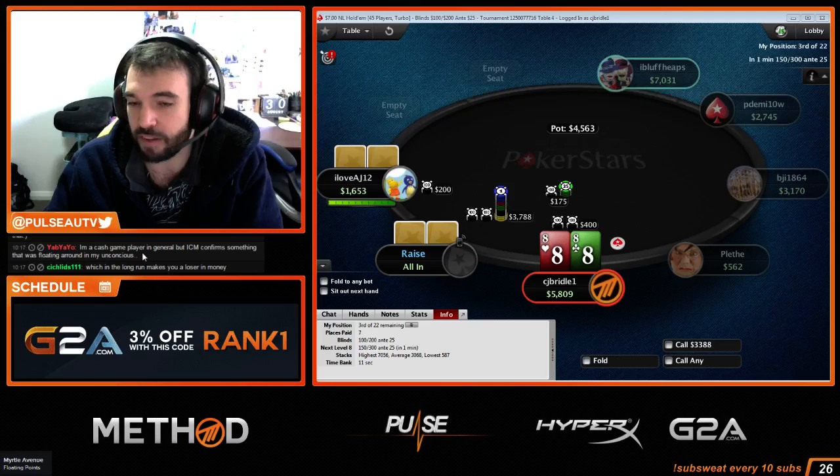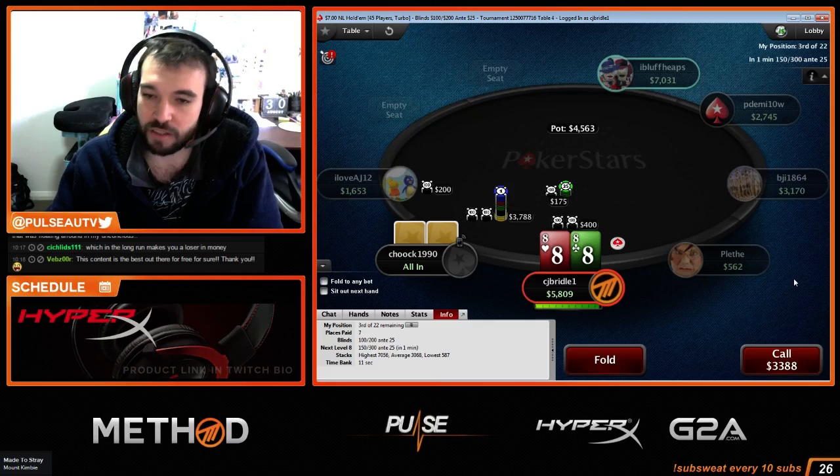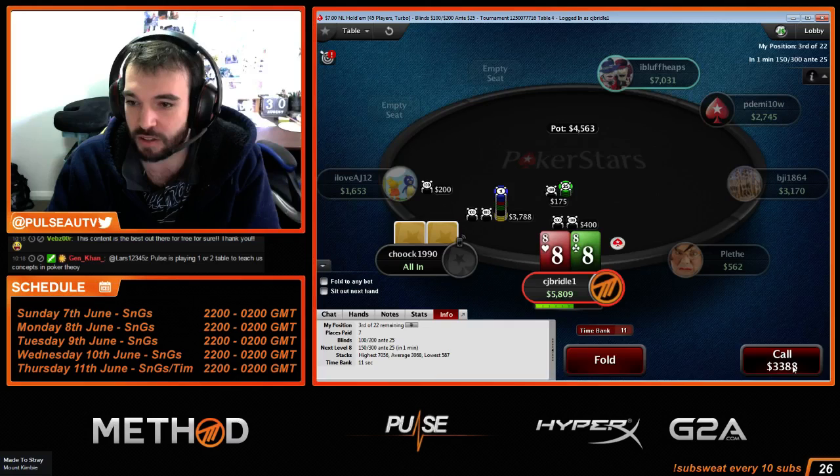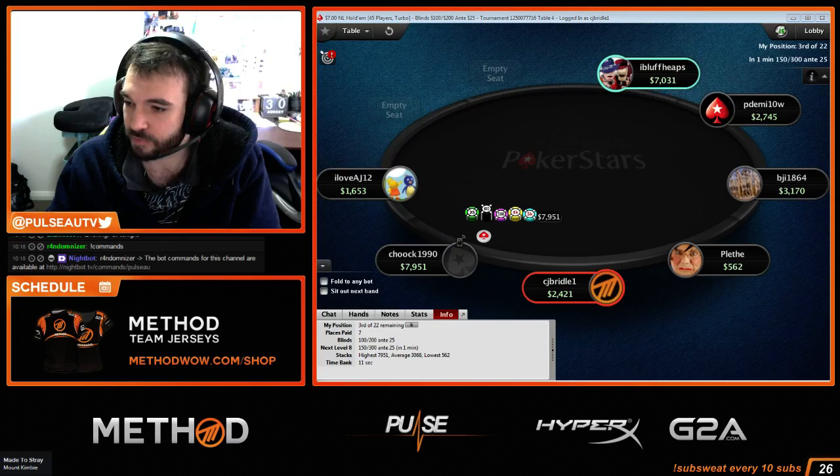That's exactly right. ICM just mathematically calculates something that people do naturally anyway — people are tighter on the bubble when they're not the short stack. ICM mathematically validates that natural human tendency. So we raise-call eights against 17 big blinds.